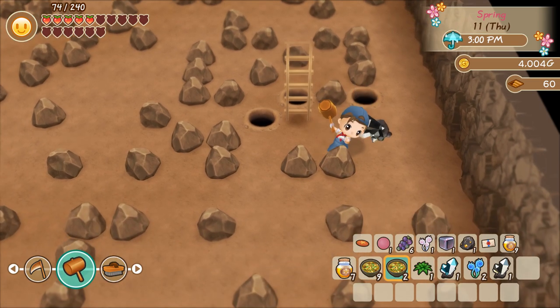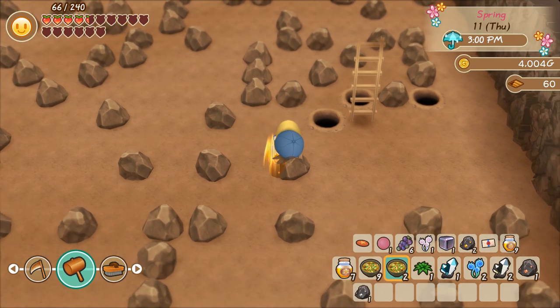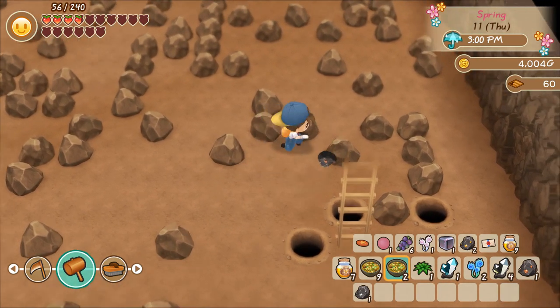Mythic Ore only appears on very specific floors — like floor 60, I think it's 60, 102, 123, and then some other floors after that. It's really weird how it's only on certain floors.